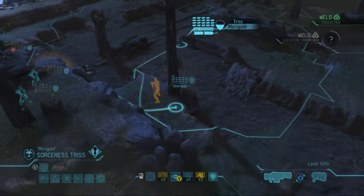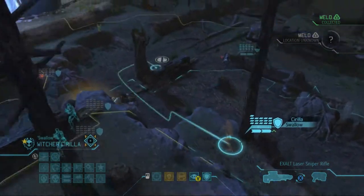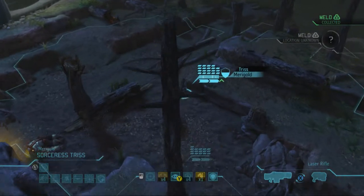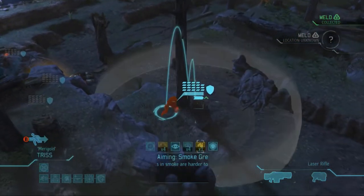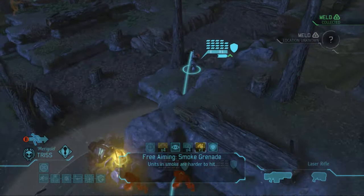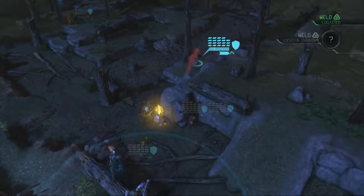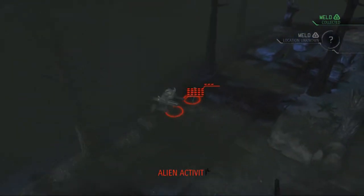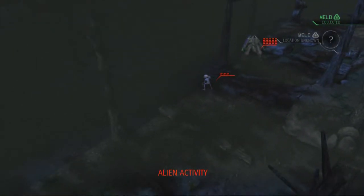Triss, get out of sight completely. Siri, I'm putting her right here, then bringing Triss back into full cover. I'm going to smoke all of those guys over there to hopefully keep them safe from the mechtoid — who is running away. Precaution was good though. I only have sight on the sectoid right now.